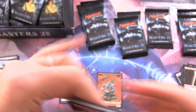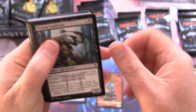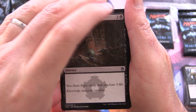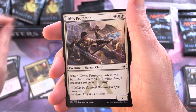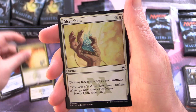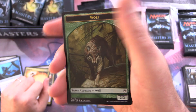Can we find the Jace? We've got a Rat Warrior and the Zulaport Cutthroat. What is the craziest pull you've had out of this set? Do you remember opening much of it? Let me know in the comments, or even drafting it — was drafting it a fun experience? Uncommons: Ancient Craving, Urbis Protector, Merfolk Looter, and Vindicate for the rare, along with a Foil Disenchant and a Wolf Token.